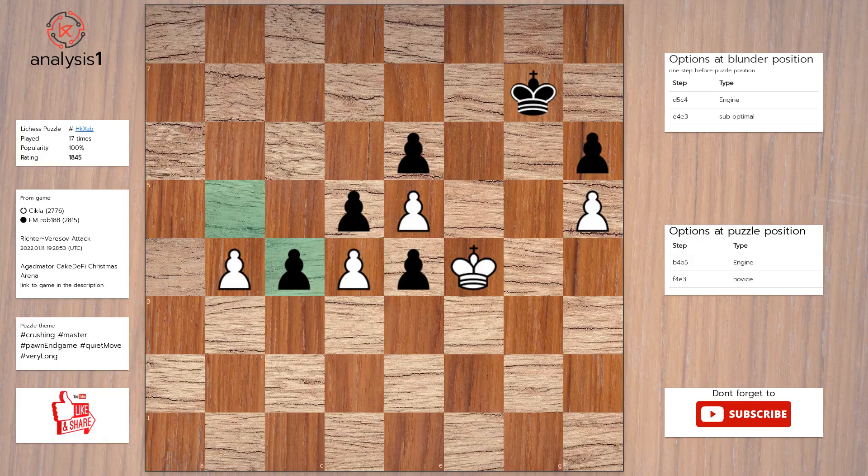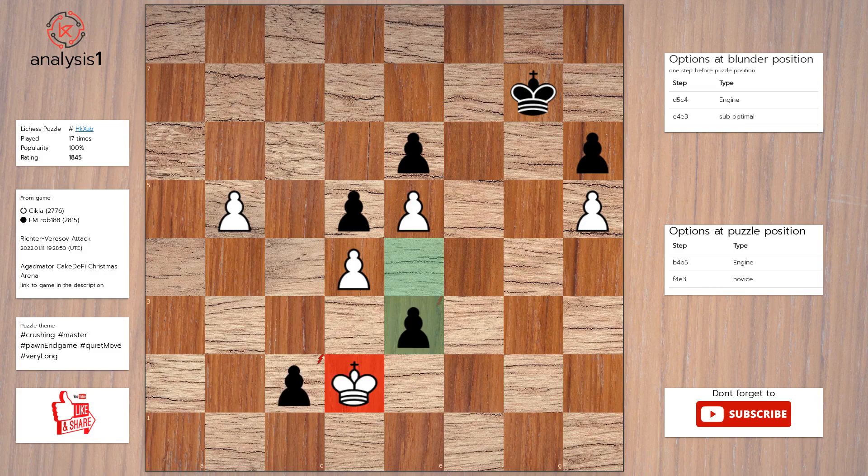One more. Let us look at threats in the puzzle position: there are no threats in this position. There are no checks in this position. The best move in the puzzle position is: b5; c3; king to e3; c2; king to d2; e3, check; king takes pawn; e2; king to d2; promotes to queen, check; king takes queen.